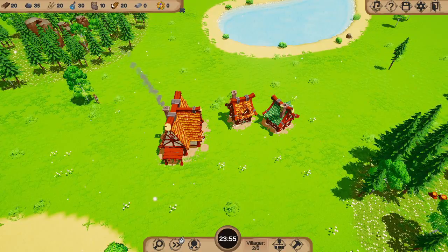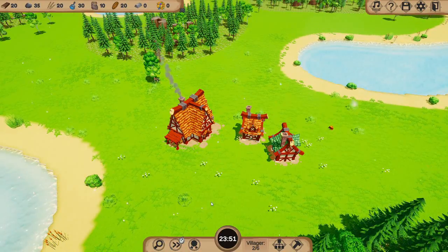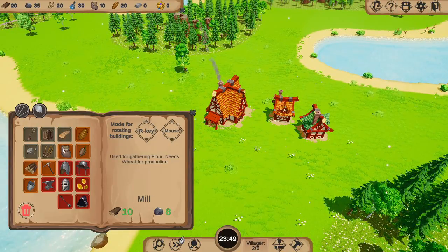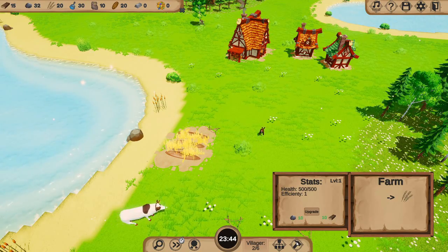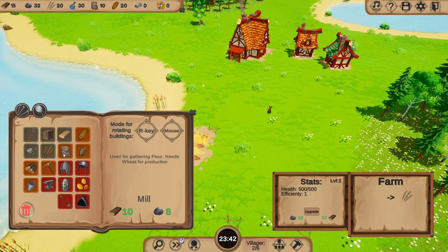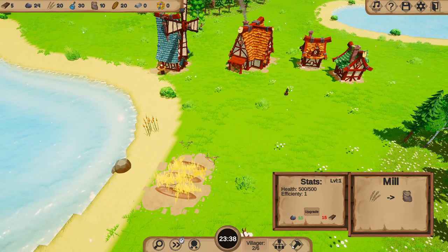We're going to need food. Food is probably the most important thing for getting recruits here. So let's get food set up — we're going to need to get ourselves a farm. Let's have the farm quite nicely down here. Then we're going to want a mill — put the mill over here. And then we're going to want a bakery, and the bakery we're going to need some wood for.